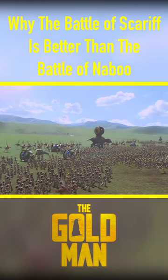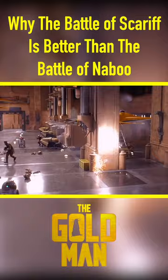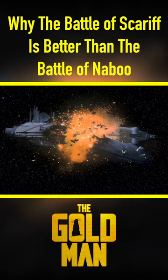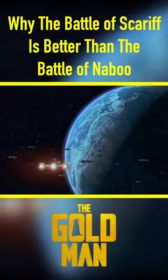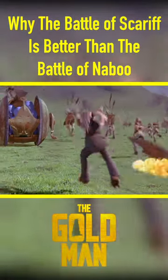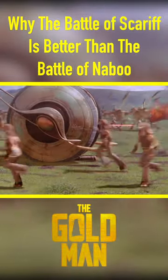With the Battle of Naboo, the Gungans divert Trade Federation forces so some pilots can sneak in and get to their ships, so they can go to space and blow up the command ship. Mind you, there's only one command ship, while in the beginning of the movie there were dozens. So sure, there is some logical progression, but everything besides destroying the command ship happens in like the first five minutes.